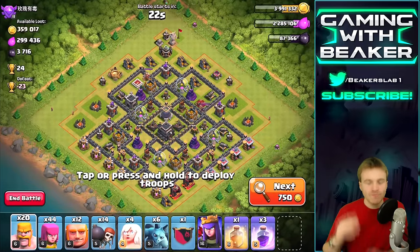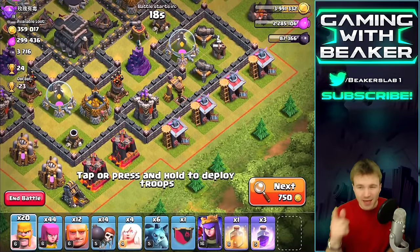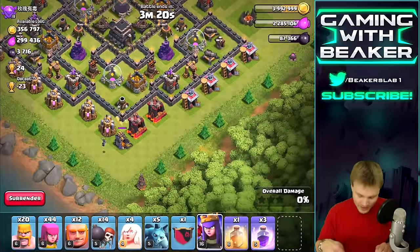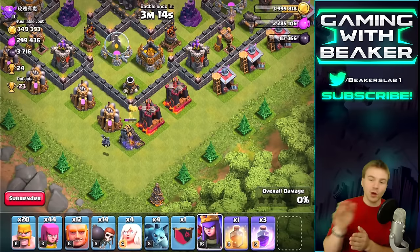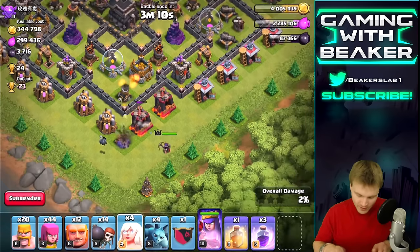First search and I already found a great target. We can probably get these drills pretty easily and then go into the top of the base. We're gonna drop the queen after just a few hits from those minions - they're gonna start taking out that building. Go go go, and hopefully they'll move on to the next one to the left.